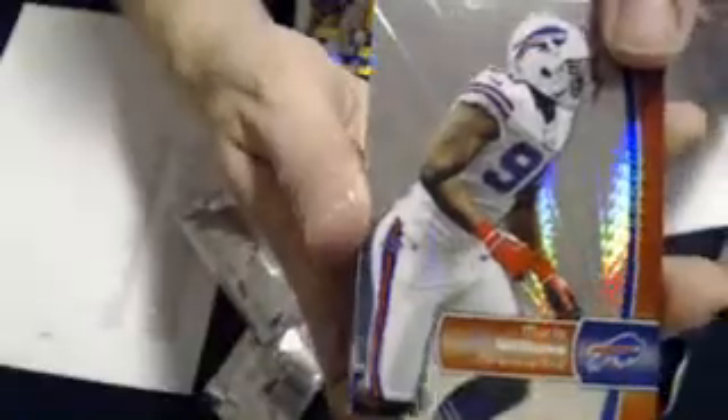We have a Kirk Cousins rookie, Cam Newton refractor, blue base. We have a Chris Rainey rookie and a Mario Williams refractor.